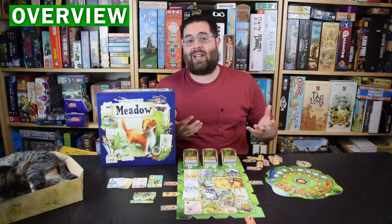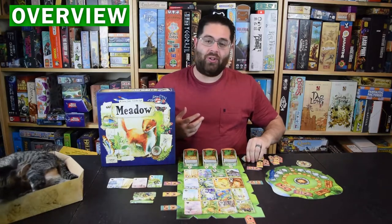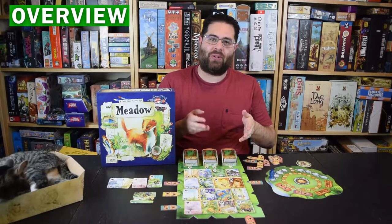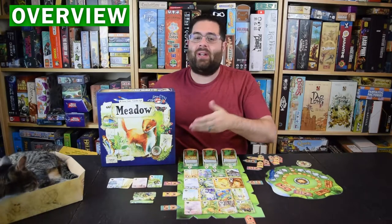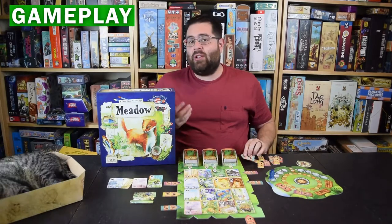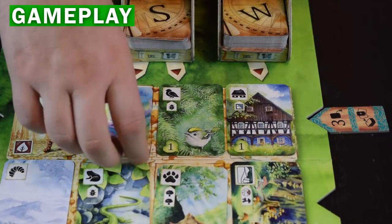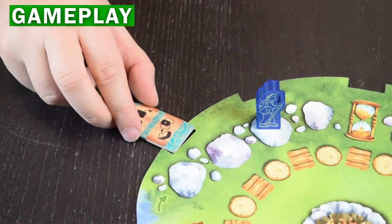Meadow is a beautiful set collection game where players will use unique path tokens in order to draft cards from the central supply, add them to their meadow, and score the most points. Each turn you'll use one of your path tokens to place either around the main board to get cards or to take special actions.